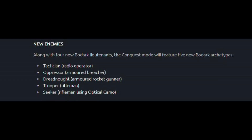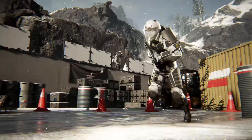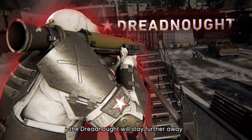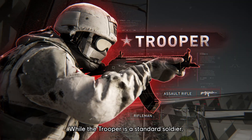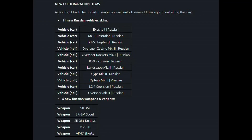We also have new enemies in conquest mode. We will have a board of troops including a tactician who is a radio operator, an armored preacher, a dreadnought, an armored rocket gunner, a trooper who is a rifleman, and a final seeker rifleman who will use optical camo.